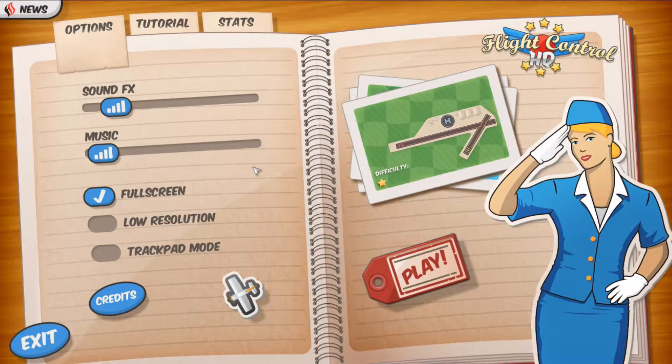I'm going to keep the music on for this video. There are a few options: volume, full screen, low resolution which lowers the quality of the textures, and trackpad mode which changes how selecting or controlling the planes works to be easier with a trackpad. The game was released in 2010 and was developed and published by Firemint, which I've never heard of for anything else other than this game.